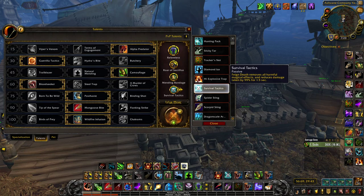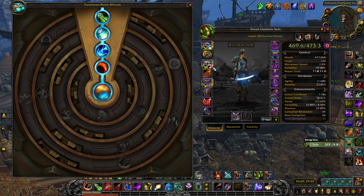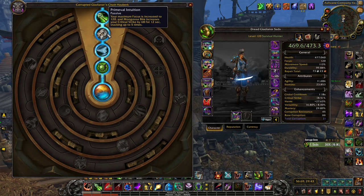Next: Azerite traits. The premier build is 3 Latent Poisons, 1 Will of Survival, and 1 Primeval Intuition. The 6th trait doesn't really matter. Latent Poison is just really good to have. Will of Survival is mainly wanted for the Bomb cooldown reduction, and the extra Mongoose Bite white damage doesn't hurt. Primeval Intuition gives you an extra 20 focus, helping you get more damage off.